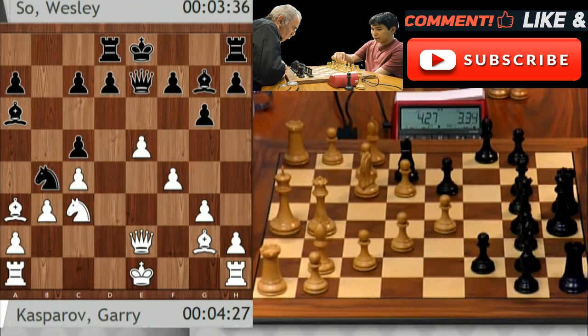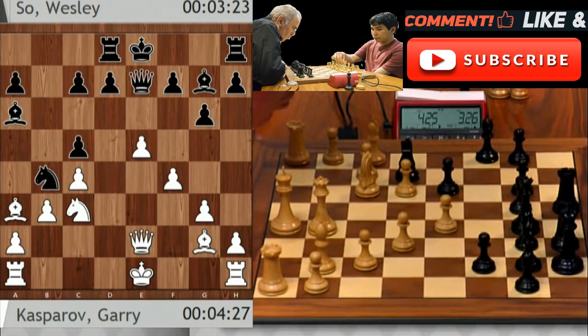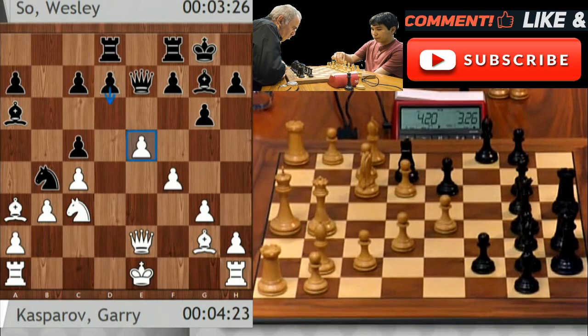Gary has played Knight C3. Gary now has ideas like Bishop takes B4, Knight D5 in mind. At some point, this big pawn wedge in the middle of the board — this pawn on E5 — has to be dealt with, either D6 or F6 as a necessity. So Wesley has played Castles. What about just taking on B4 and playing Knight D5? I like it. I don't like giving up the bishop right now — that Knight on B4 is not running away anywhere. Gary has a big lead on the clock. He's taking this as the moment to study all possibilities he can control. That exchange on B4 is unquestionably on his mind, but his clock is ticking down quickly.